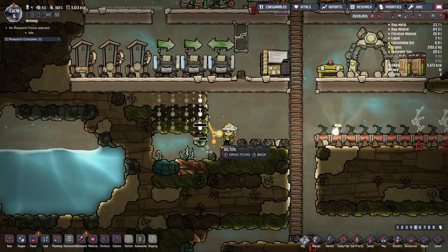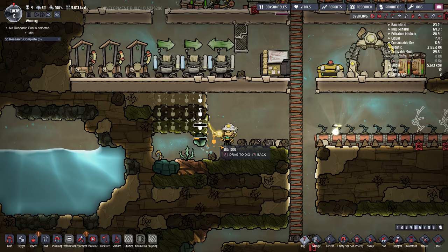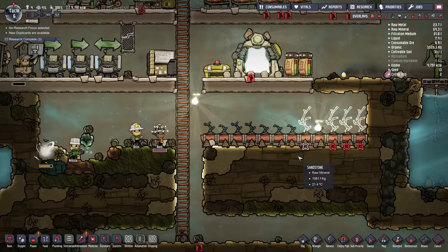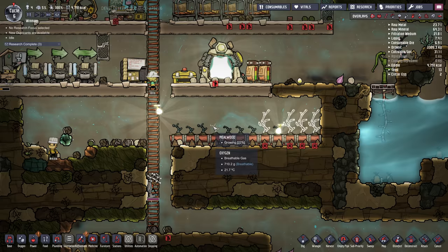We're going to keep digging across here and dig this food out. There's no point building more planters yet because we don't have enough seeds — that little marking means 'no seed available.' This will be all the mealwood we get initially, but as time goes on we'll get more seeds and expand our crop.